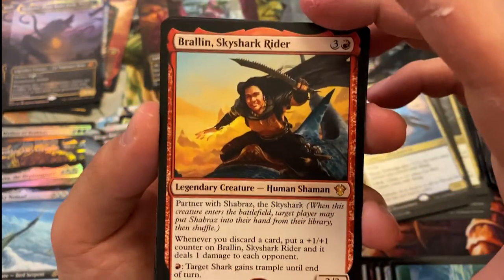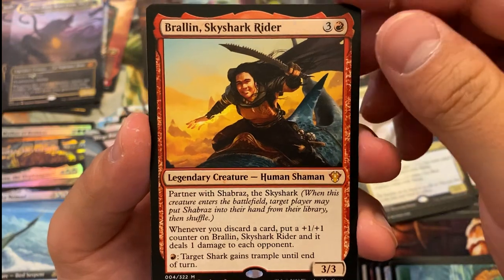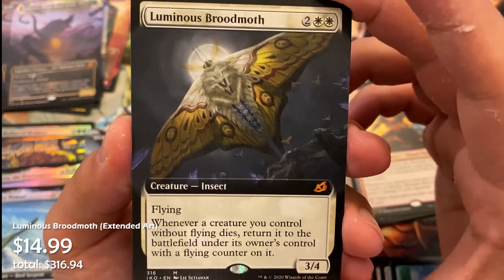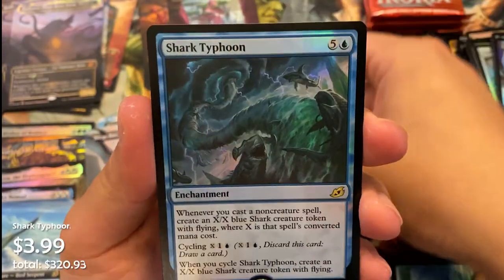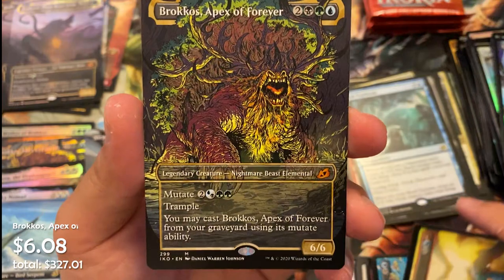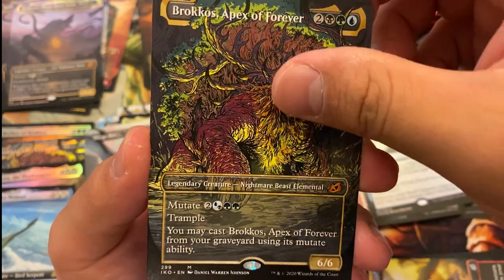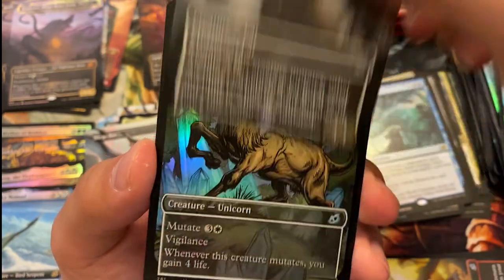Brallin, Skyshark Rider — partner to the other commander card we saw earlier, Shabraz the Sky Shark. Very cool. Luminous Broodmoth extended art — just beautiful. Foil Shark Typhoon, love it. Pouncing Shorttusk is showcase one, showcase two, another Brokos Apex of Forever — this time not foil, just a showcase mythic. King Caesar, Ancient Guardian — least valuable card in that slot — and a Majestic Auricorn. Three more packs to go.